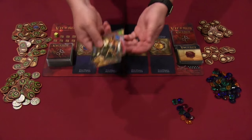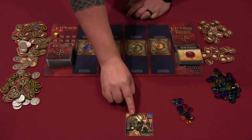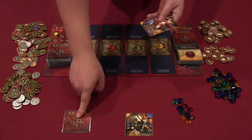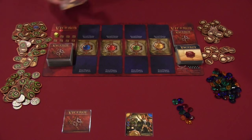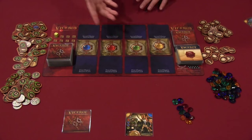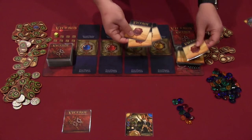Each card is essentially an ability set depending on where you play it. At the beginning of the game, you choose which one of your four starting cards will form the base of your pyramid. You also keep one in your hand, and the other two get discarded from the game — they may get shuffled into the small deck, but you're essentially keeping two of the four cards.